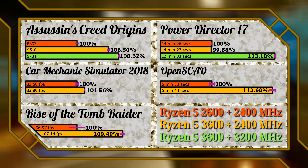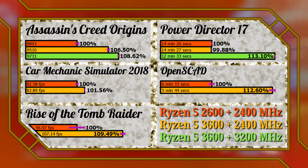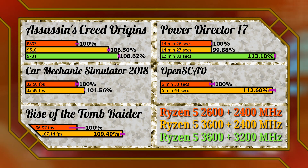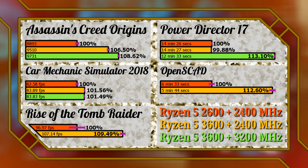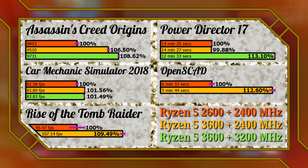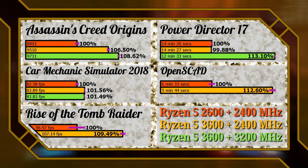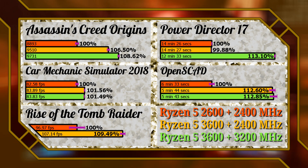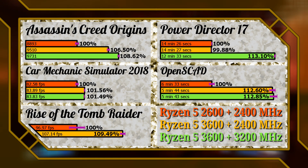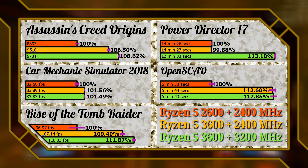PowerDirector 17 was a huge surprise — it just loves memory frequency. If you are doing video work, don't hesitate and get the fastest memory kit you can, because it showed an improvement of 13%. Car Mechanic Simulator 2018 doesn't really care and we are within error margins compared to the 2400 MHz results — it's really GPU limited. OpenSCAD showed the same result, as error margins are kind of big for this one. Rise of the Tomb Raider showed a similar uplift to Assassin's Creed Origins — about 2 to 2.5% uplift.